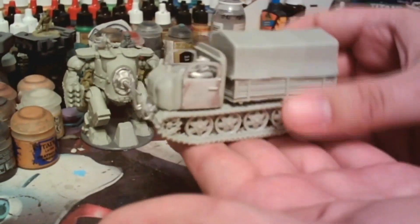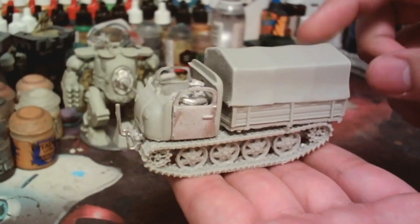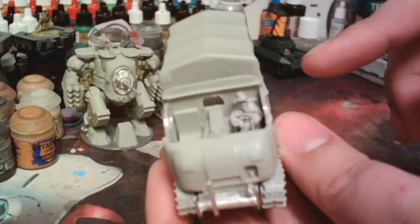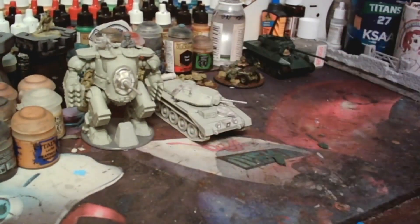There's a little dude riding inside. This section does come off separately, so if you want to put stuff in there like a little AA gun, some dudes, or boxes and crates, you can. There is a roof that goes on top — it's metal — but I have the roof off because I'm going to paint everything inside and then glue it on.